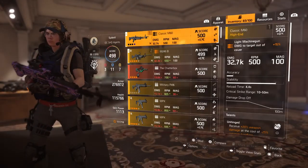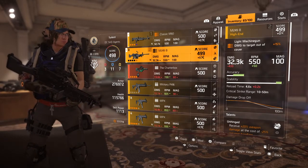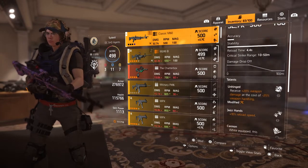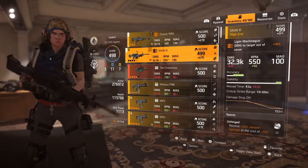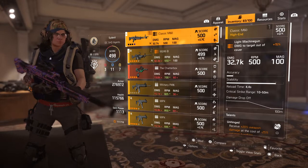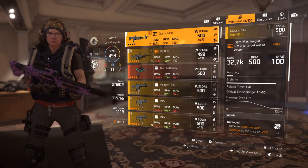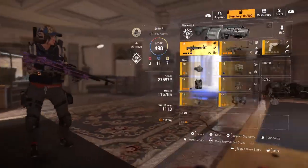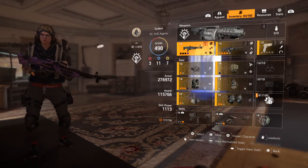The two guns I'm using are a Classic M60 and a M249B — with 32.7k worth of base damage on the M60, and 32.3 on the M249B. Both of these guns, it's not bad — I enjoy it. It's really, really good. I do not mind it whatsoever. It's a really decent weapon. Both of these come in handy. So those are my two LMGs I'm using with this build.